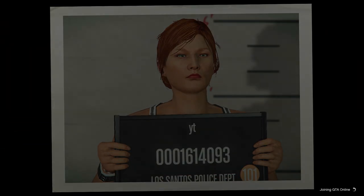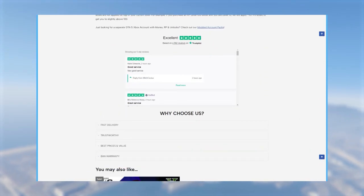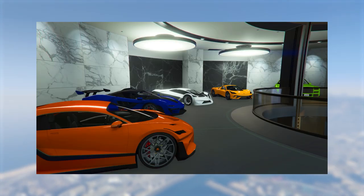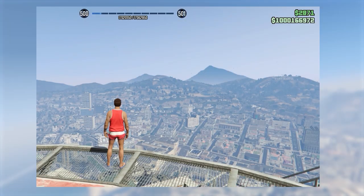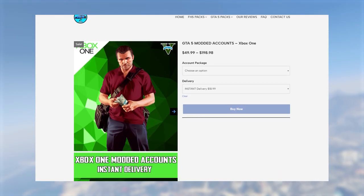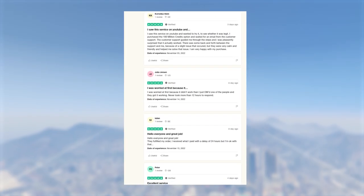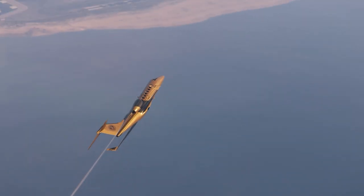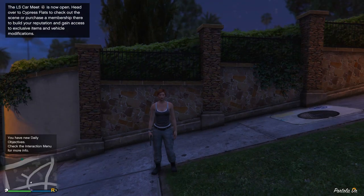If you'd like modded accounts with plenty of modded outfits, money, and RP, check out mitchcactus.com. These accounts come with cash ranging from 50 million up to 1 billion, and almost all modded accounts are 100% cash — no need for extra cars or Deluxos. They also offer account boosts so you can get an existing account boosted with tons of money and RP. They have over 4,500 reviews on their official Trustpilot page. There's a link in the description, and you can use code TJRH for 5% off for a limited time.